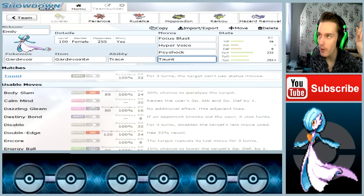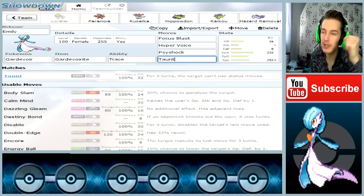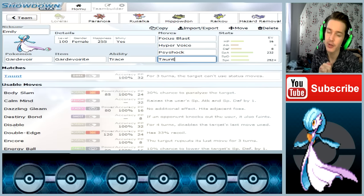And of course, Taunt. I wanted to give it Taunt because with Gardevoir you can have a good lead — get your Mega off and then Taunt your opponent's Stealth Rock or Spikes setter and so on, so you can prevent hazards on your side.